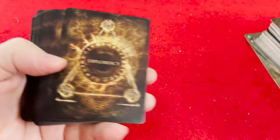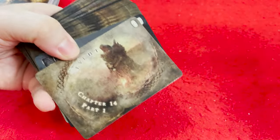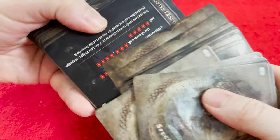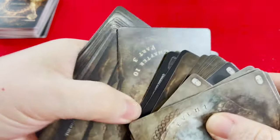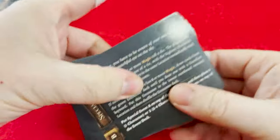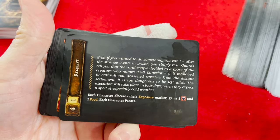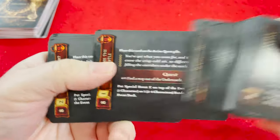We got a bunch of events and diplomacy cards. The events — I'll show you some of the backs. And on the front, they look like this. There's a lot of text, a lot of stuff happening on these cards.